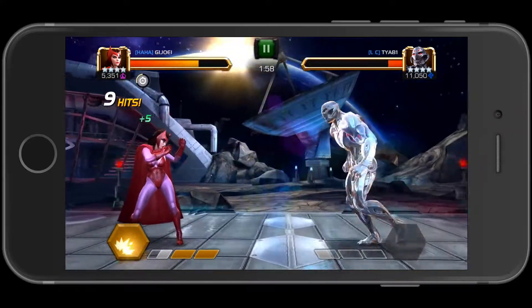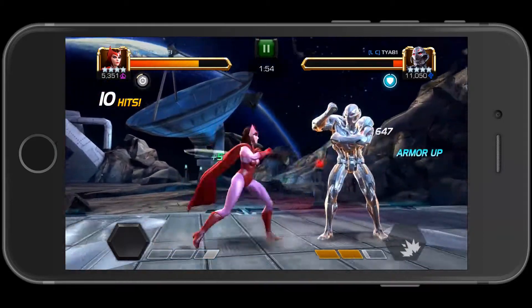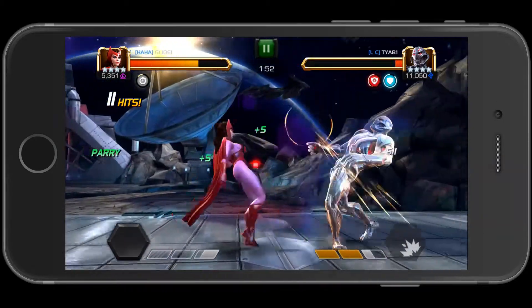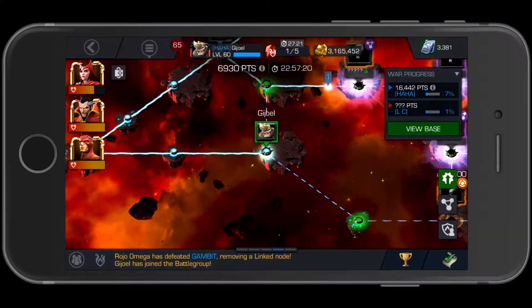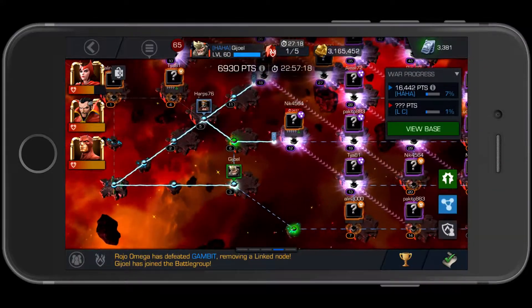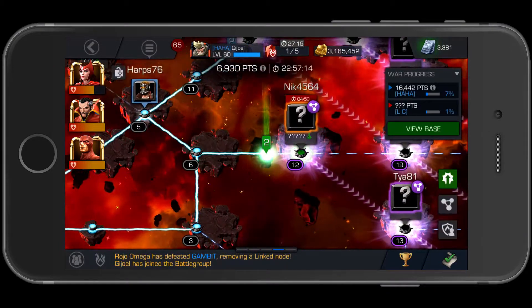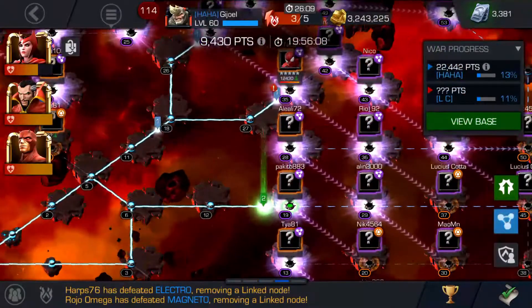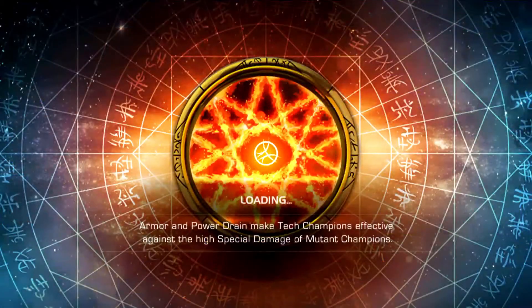This is the power gain node — strike back, I think. Anyway, if you use a special attack, they gain one bar of power. I finished that off real quick, realized what had happened, jumped out and jumped back in. My teammate took out that previous node for me.